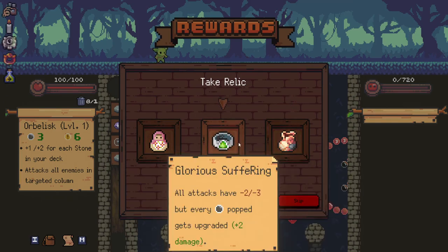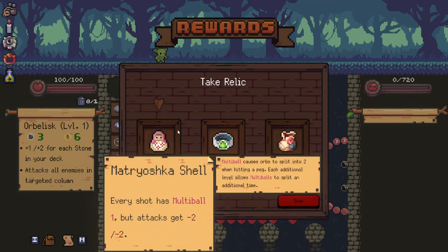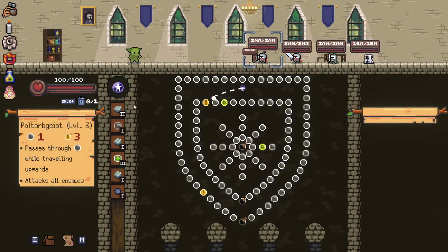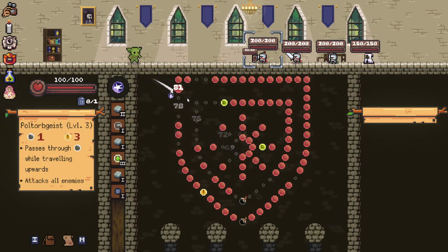We don't have anywhere to heal, so Sapper Sacks is a pretty difficult one to go for right now. Glorious Suffering is interesting. This is kind of tough. I'm going to gamble and take that. That might not be the right idea. We'll see how much damage our stones end up doing now. I honestly think that's probably a bad idea, but there wasn't really a good option for us there. All of them were going to hurt us in some way, so it was kind of the lesser evil. Okay, stones actually still perform reasonably well. Surprisingly so.